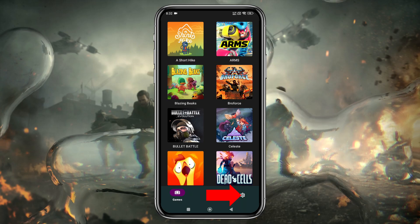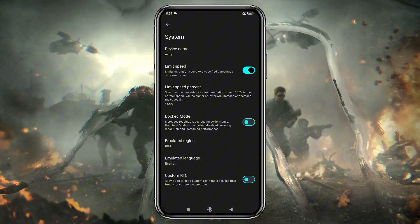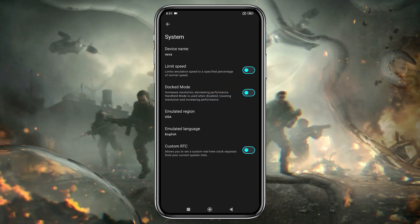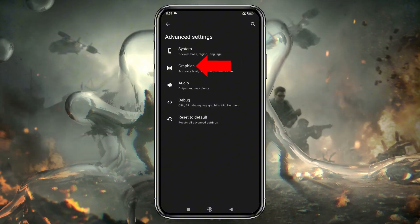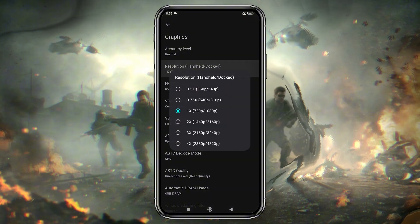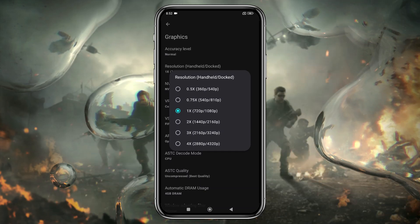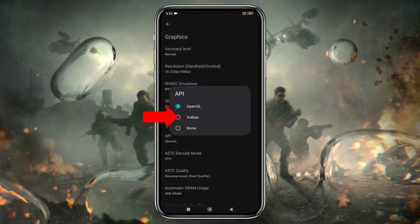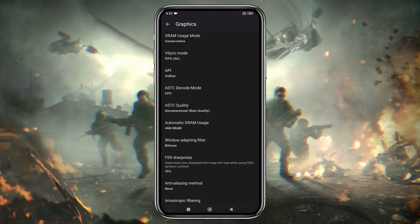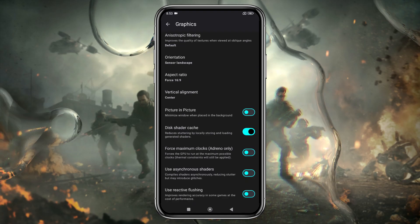Click on the gear icon in the bottom right corner, then select Advanced Settings and open the General tab. I recommend turning off the Limit Speed option so the emulator can make use of your device's full resources. If you enable Docked Mode, it will increase the resolution but may reduce performance, so leave it disabled if your device isn't powerful enough. In the Graphics section, set CPU accuracy to Normal. You can increase the resolution to 4x, but I suggest using your device's native resolution for smoother gameplay, as higher resolutions demand more power. Set Vulkan as the API because it provides the best performance. You'll also have other options like DRAM, orientation, aspect ratio, and shaders, but I suggest leaving those as they are, as these settings vary from device to device — play around with them to find what works best for you.